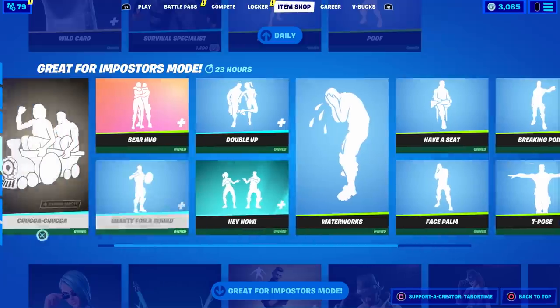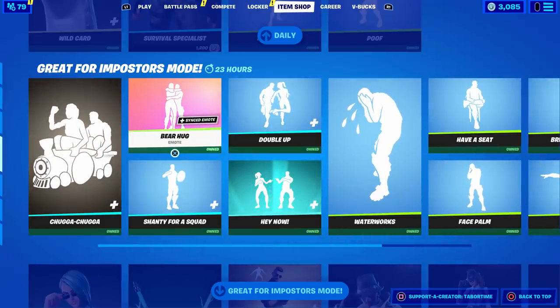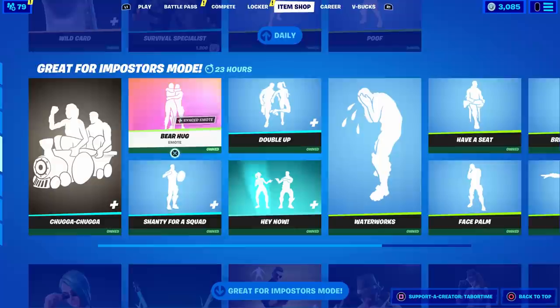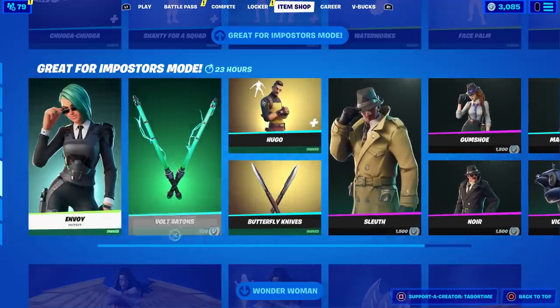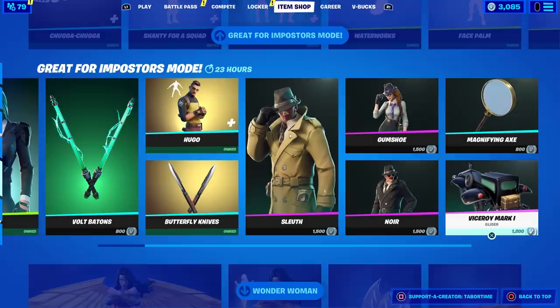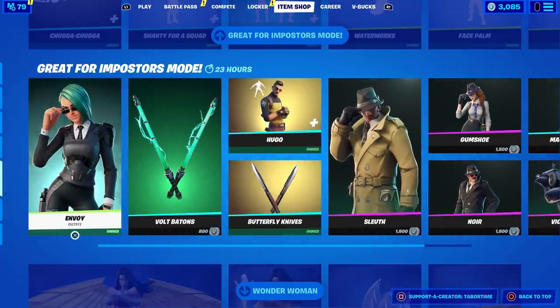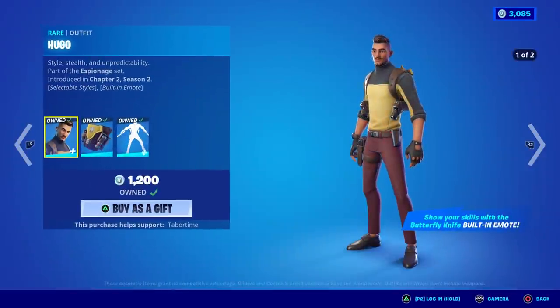Bear hug — give me a hug, Jackie! Synced emote there. And then we've got the Volt Batons — I forgot to buy these, I'm so glad these are back. So I'm doing a spending spree — I'm going to buy the Volt Batons and the Mach 1 over here. Hugo — I have him and his butter knives.